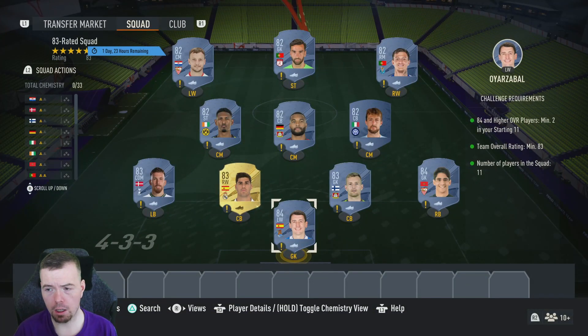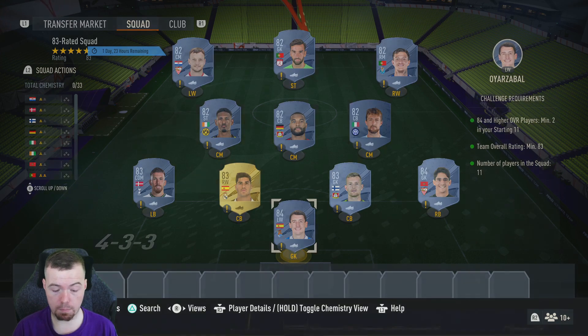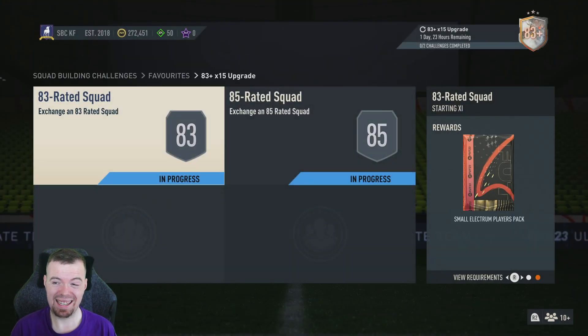All in, you're looking at around 15,100 coins, so I'd say between 15k and 16k. I don't think it's going to go up too much more, which is pretty cheap for an SBC, especially considering you do get a small electrum players pack — a seven and a half k pack with a chance of a red gold.